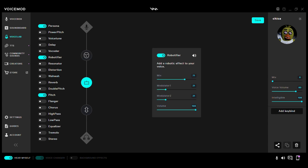And then we go to Batfire: Mix 71, Modular 1: 21, Modular 2: 21, Volume 100.